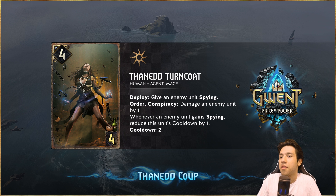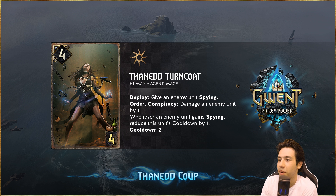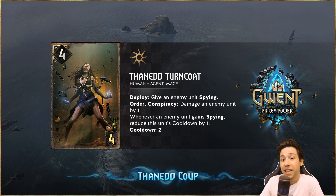Next up we have the Thanet Turncoat. Deploy: give an enemy unit Spying. Order: Damage an enemy unit by 1. Whenever an enemy unit gains Spying, reduce this cooldown by 1. Cooldown 2. This is very much like the Elven Swordmaster, but it has a deploy ability and that makes it really, really strong. It also synergizes really well with the cards that are coming up for Nilfgaard. This card is actually just a very solid engine.